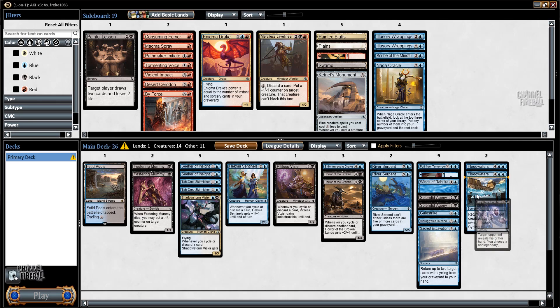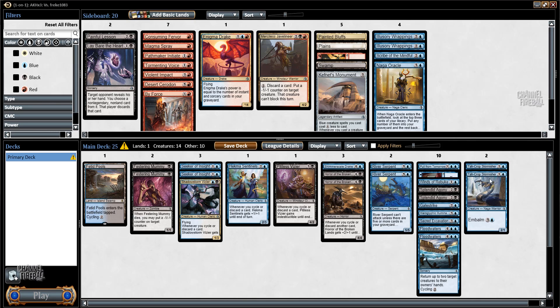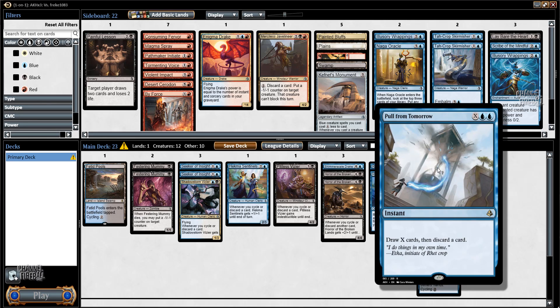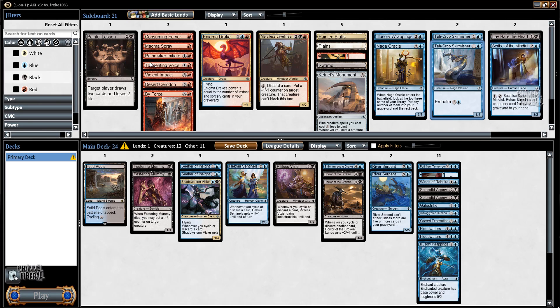Might not need two Floodwaters. I want to play 17 lands, so that means I need two more cuts. The Skirmishers really are quite bad — I didn't even get any cartouches. Lay Bare the Heart is kind of bad also. I'll keep the Floodwaters, cut a Lay Bare the Heart. The Skirmishers really aren't doing what I want them to be doing — so Lay Bare the Heart, Scribe of the Mindful, Illusory Wrappings. The Scribe of the Mindful is not getting back anything that exciting other than Pull from Tomorrow, but at that point it's a bit overkill. I get back Sacred Excavation too but probably a bit overkill. Maybe I'll play one Illusory Wrappings to deal with an annoying big creature.